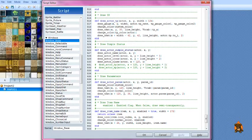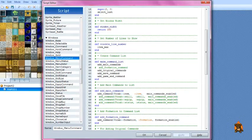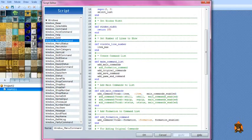Now we're going to go to Window Menu Command, which is right here. You need to go down to lines 33 to 51, which has your create command list and add main commands to list sections. At line 38 is your add formation command — if you don't need it, put a hashtag in front of it. Further down, lines 48 to 50 are your skill, equip, and status commands. If your game doesn't require them, again add a hashtag.